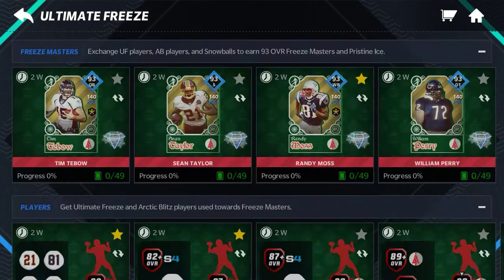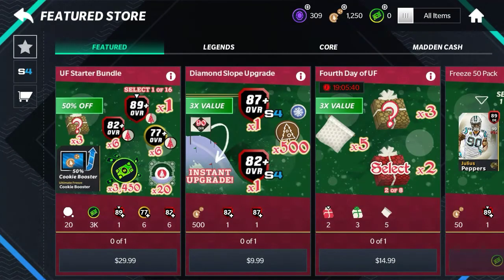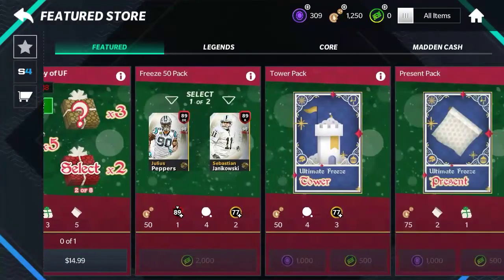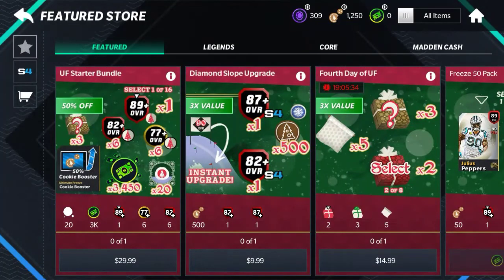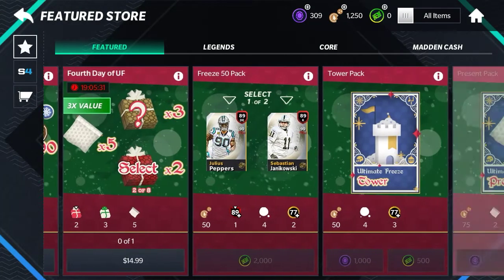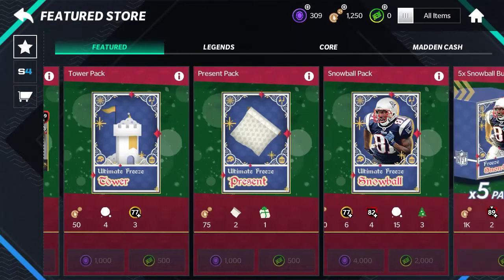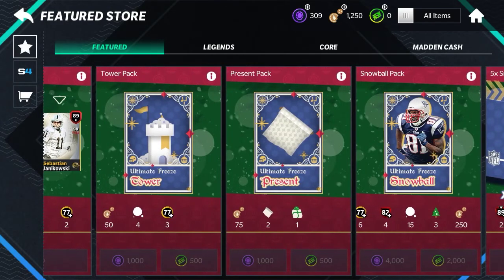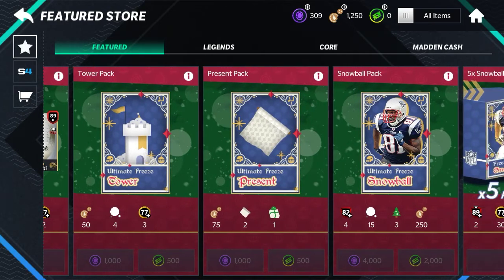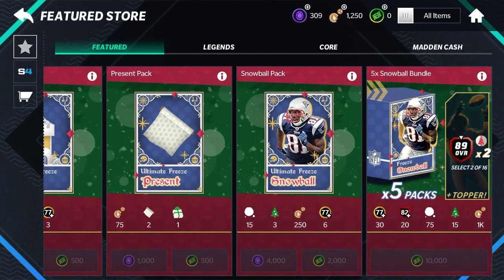Another way is you're going to have to buy some gems or spend some money on the game. You get 500 cookies if you buy the 10 pack. If you want to spend 1,000 gems you get 50 cookies, and spending another 1,000 gems on this present pack gets you 75 cookies. The snowball pack is 4,000 gems and gives you 250 cookies.